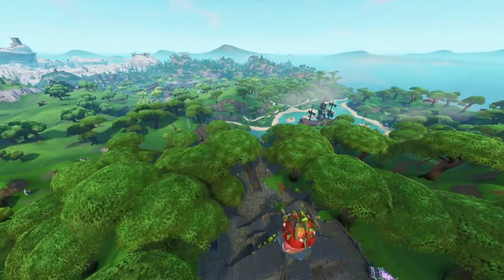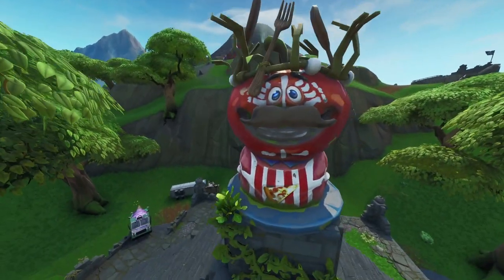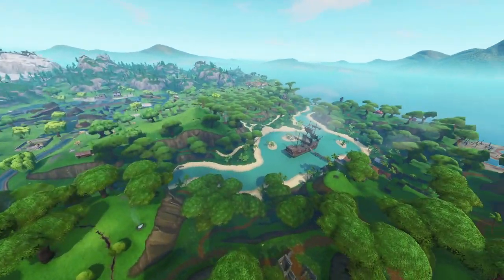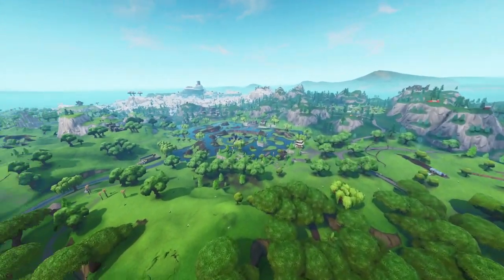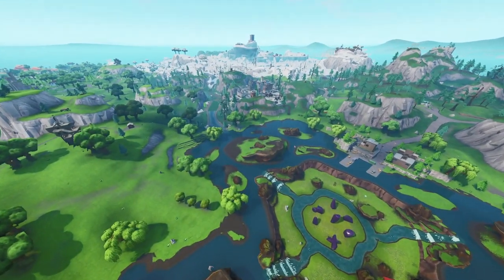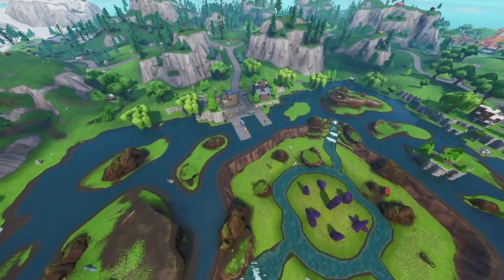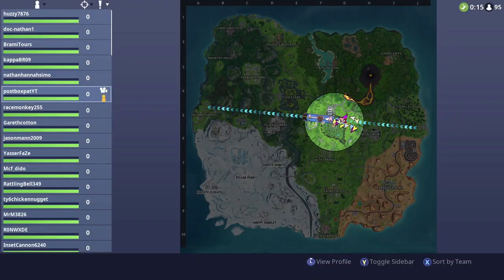We now officially have two tomato locations on the map — the abandoned rebel version, and then the original one now located in Retail Row, which is really exciting. For those wondering about the respawn vans, the respawn vans are officially in every point of interest. Basically if you go to any POI you will find a respawn van — every single one. So if you're looking to respawn your team, go to a named point of interest and you'll find one there.